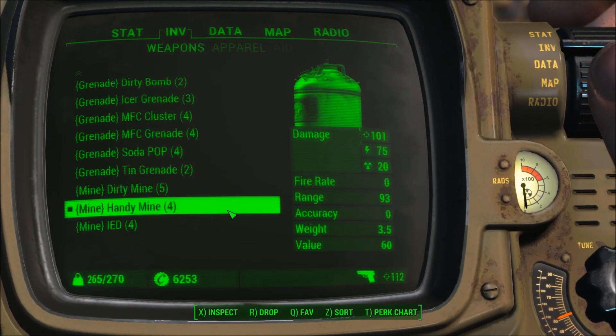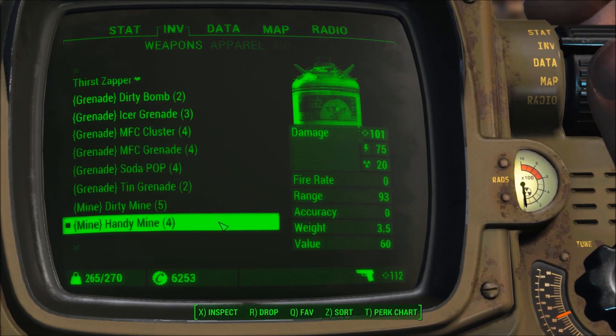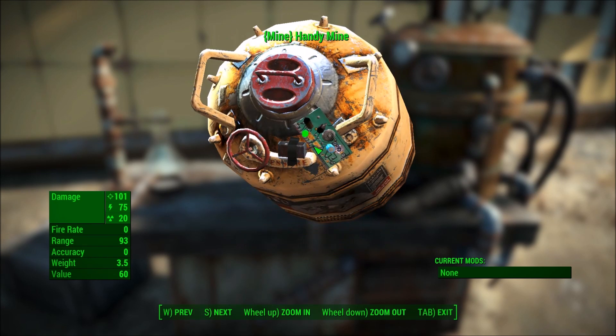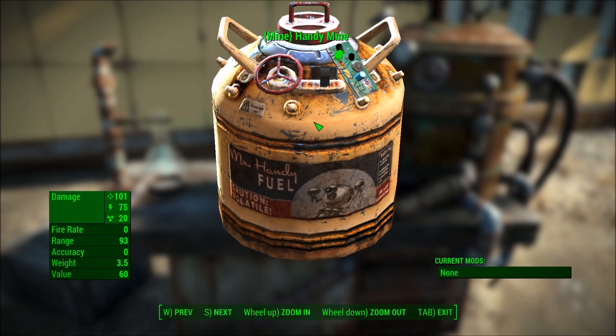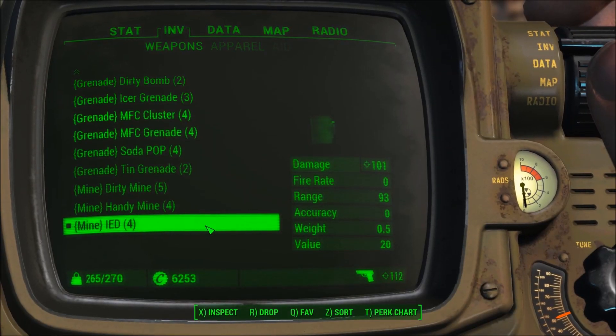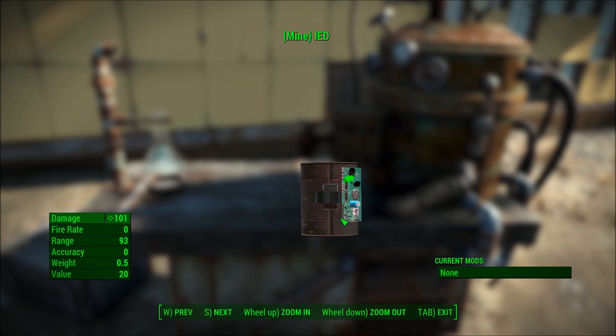Next up we have the Handy Mine, which is a can of Mr. Handy Fuel, and a little battery and a circuit board, and you're ready for some radioactive goodness. And lastly we have the ever-popular IED. Well, it just looks like a tin can, but it's a little more powerful than your standard tin can grenade.